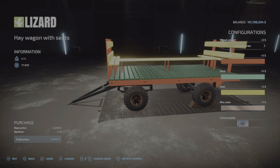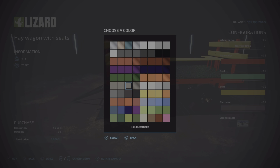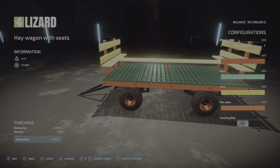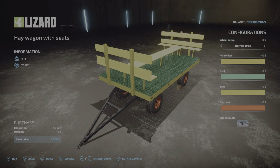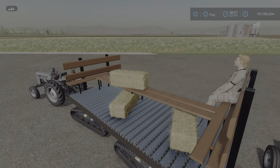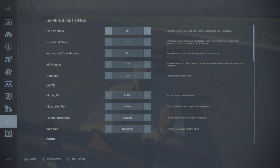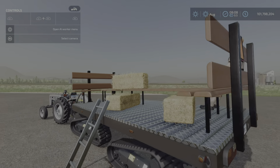Rim color — every rim color you could ever imagine — a thousand dollars for a rim color. So if you choose the special dashed colors, they don't cost anything, but if you want a pink from the normal color palette it's a thousand dollars. That applies to the other color options too. If you pick one of the special school bus colors, no charge; if you pick the standard game palette of colors, a thousand dollars.